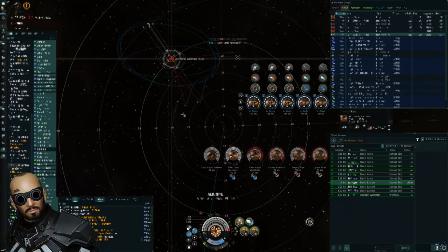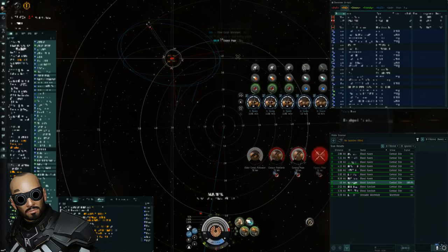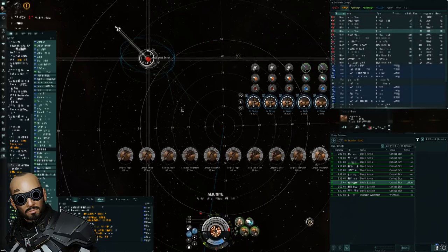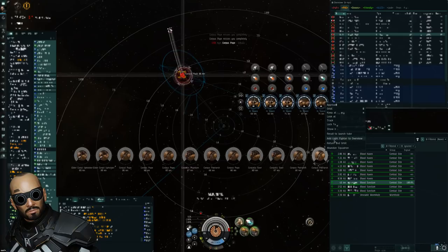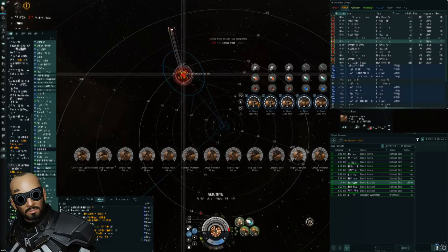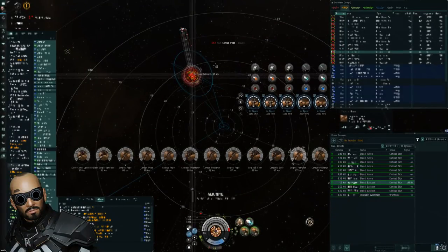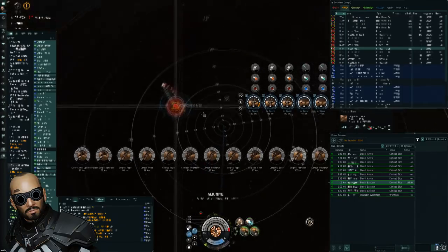You can also give a launch bomb command for your heavy fighters. Bombs are basically what you know from stealth bombers — an unguided weapon that goes in the direction you specify. Let me recall my light fighters because I don't want them to end up in the explosion radius of the bombing run.